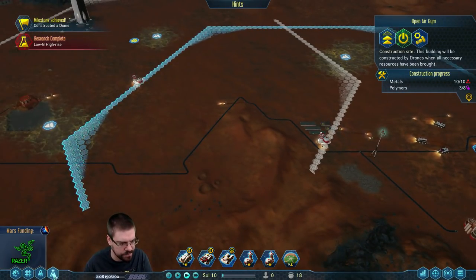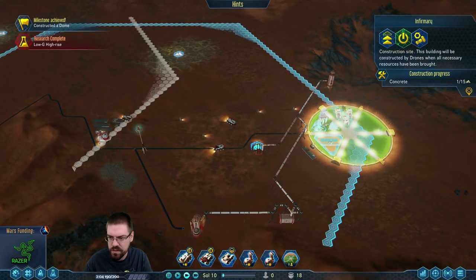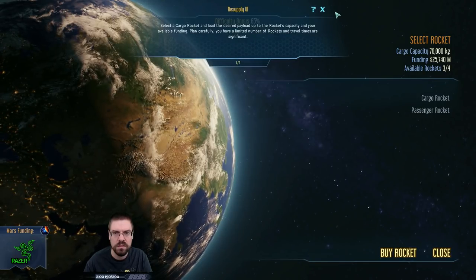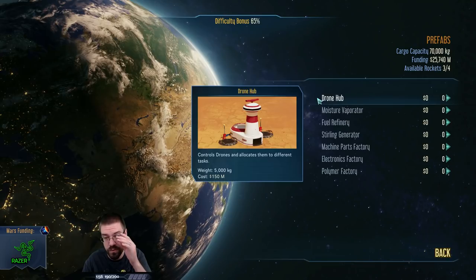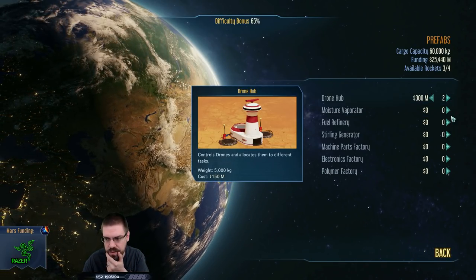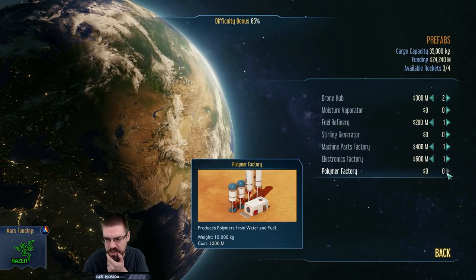I think it's time to bring out a rocket. The big thing we're gonna need is polymers — I want at least one more drone station. We'll also bring out some food. I want two more drone hubs, a fuel refinery — let's go ahead and get one of each just so we have it if we need it.